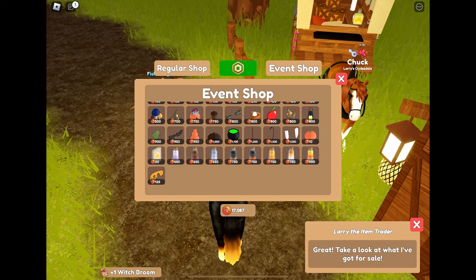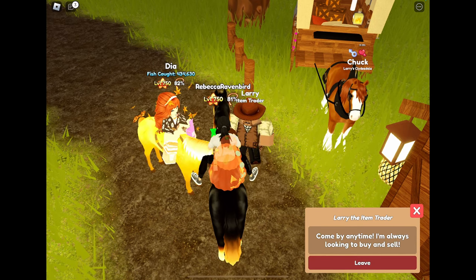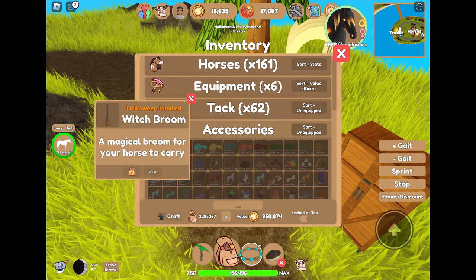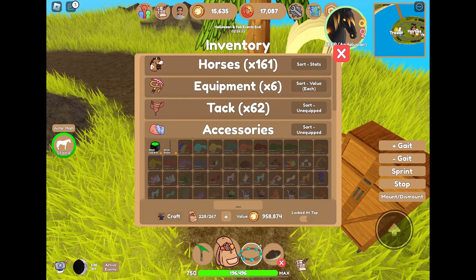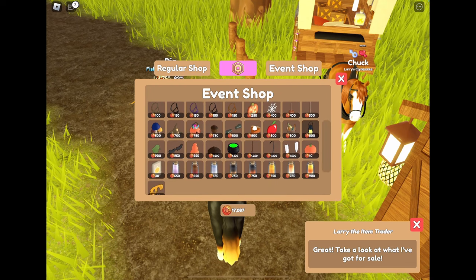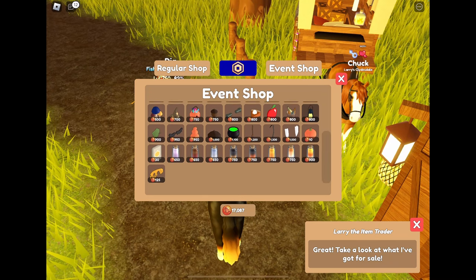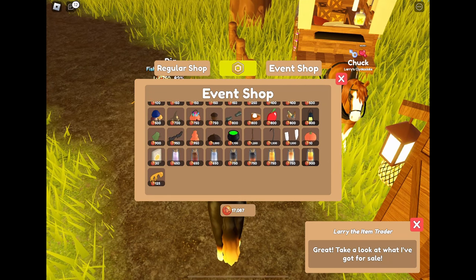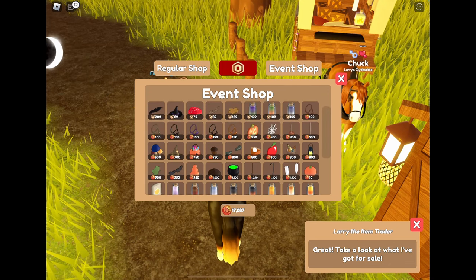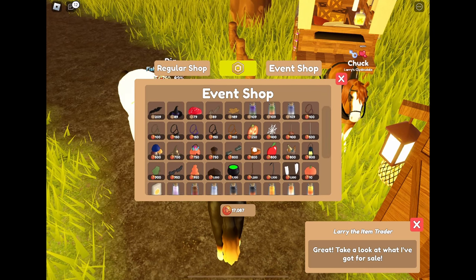You guys are going to get to meet my alt account today. My alt account is holding a bunch of accessories because I don't have much space. We have the witch broom as well as the witch cauldron — the default ones. All of the accessories are just so cute. I do want scarecrow hats as well as witch hats, but this one specifically I really want and I just can't get it because I don't have Robux.